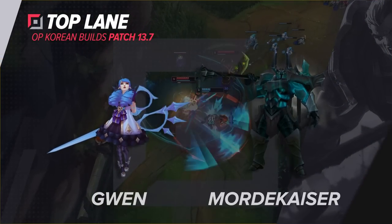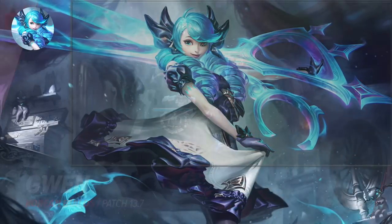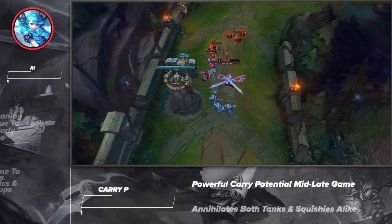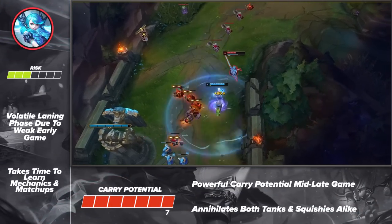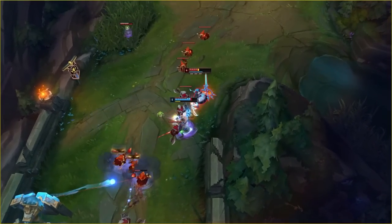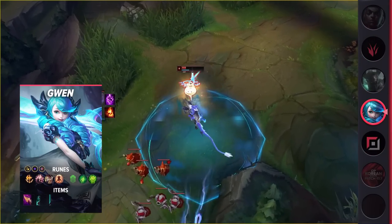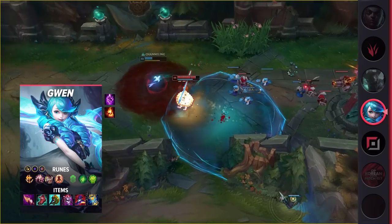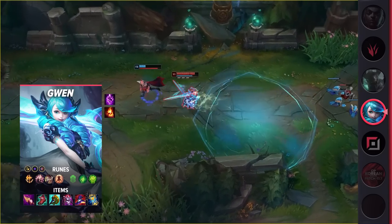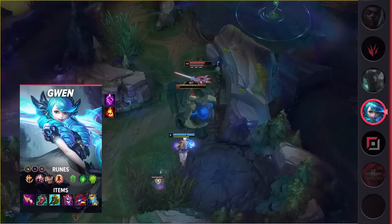Starting us off strong, we've got Gwen in the top lane. With the dominance of tanks and scaling champions, Gwen is finally starting to get more attention. On top of that, Nashor's Tooth got a readjustment that really helps her out. Her laning phase is relatively safe with some practice, and her late game is insane. She offers a high amount of AP damage, true damage, mobility, split push power, and is an amazing teamfighter. If you're looking for a solid hyper-carry top laner, you should check out Gwen.